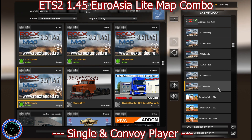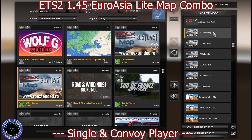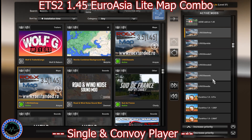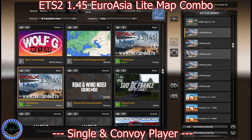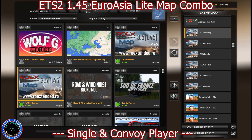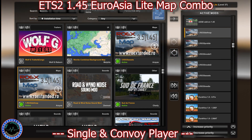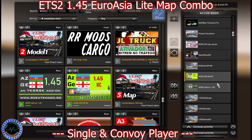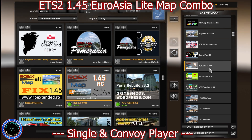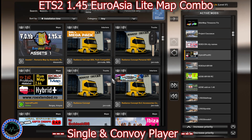Then we have ROEX Media, ROEX Assets, ROEX Model 2, ROEX Model 1, ROEX Prefab, ROEX Def and Map — same for ROEX Free version, same 6 files, but with ROEX Map 3.1 instead of 3.5, and you'll see a 'free' writing on the mod icon. Then SSG, Southern Region Road Connection, ROEX Assets Southern Region Road Connection, and Hybrid Plus, which contains the connection between ProMods and ProMods Middle East, Rasmap, and Poland Rebuild together with ROEX.